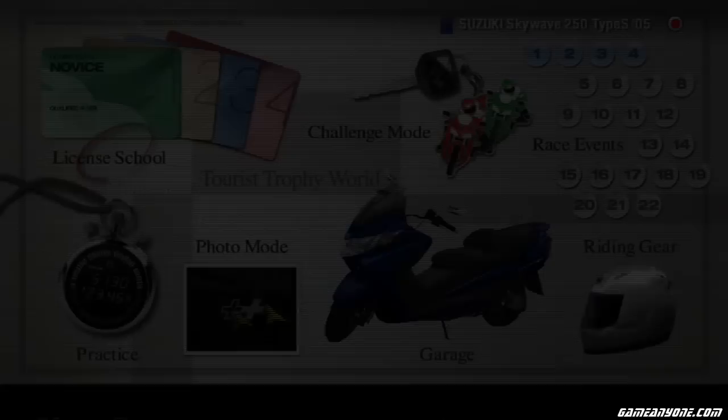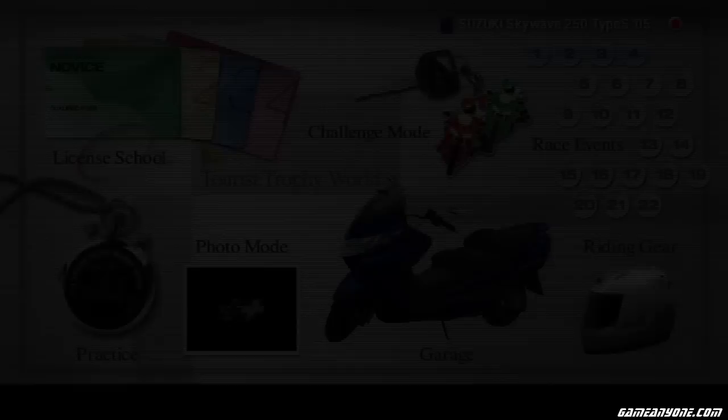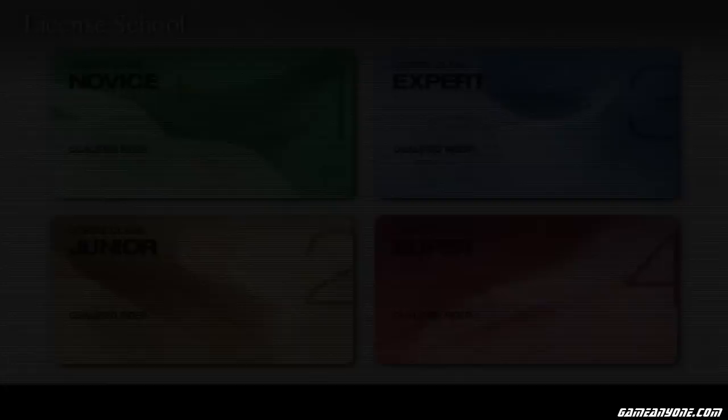Your only source of winning bikes is through winning bikes — through licenses and the challenge mode, which is pretty much the dealership in this game. It's basically a mixture of the dealership and mission mode from GT4. It's interesting and cool. And then we have our race events — there are only 22 in this game, so it's going to be a lot shorter than GT4.